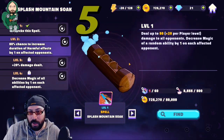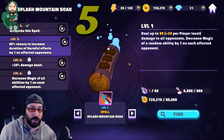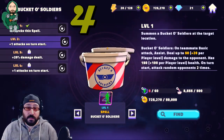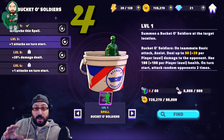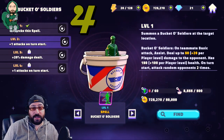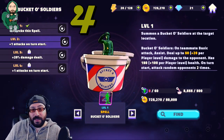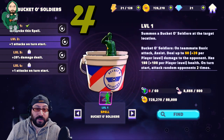Moving on to number four — you're going to see the first spell on this list that is not readily available to everyone. It's part of an event, but it's still that good. The fourth best spell on this list is Bucket of Soldiers. The basis of Bucket of Soldiers is simple: it summons a bucket of toy soldiers. On any teammate's basic attack, it assists, dealing up to 50 plus 20 per player level to the opponent.